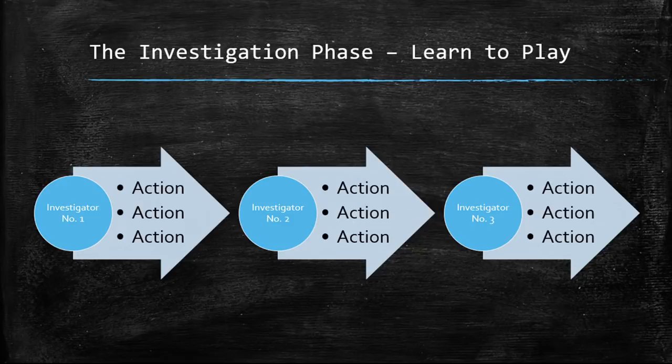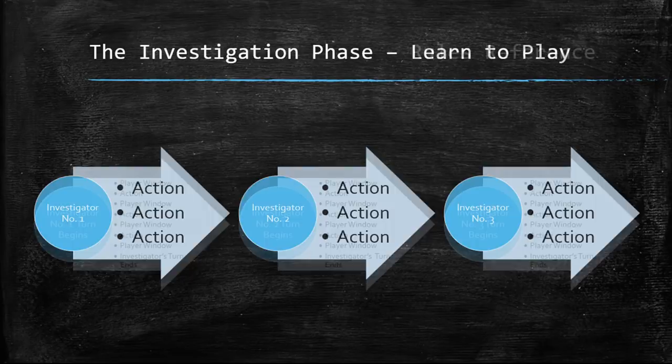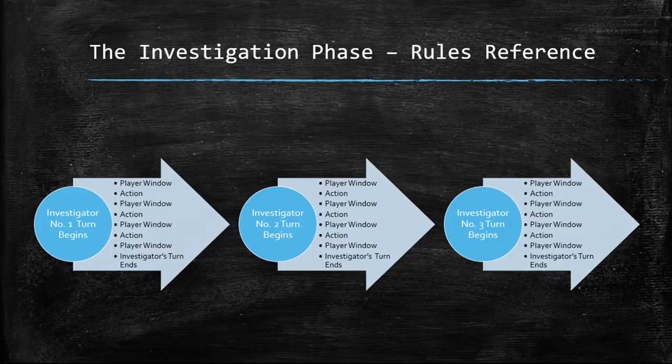However, as we learned during part 1 of this series, the timing structure of the Investigation phase is slightly more complicated than the Learn to Play book suggests. Once you've had a chance to read the rules reference, the Investigation phase for a three-player game looks like this. Look at all those player windows that have suddenly opened up so you can use free-triggered abilities, play cards with the fast keyword, and advance the Act deck.